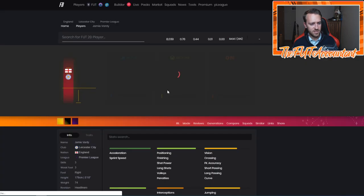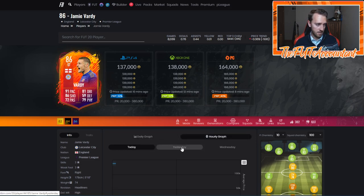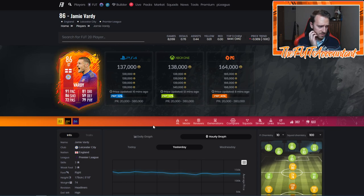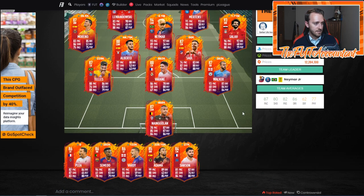Vardy is an interesting situation because he got injured in their game yesterday and he's been dropping — he was around 160k to start the day and dropped off quickly to 140, then to around 130. I picked one up for the club today at 135. From the reports, the injury wasn't too bad, so that's maybe an investment to keep your eyes on. He's dropped from 160k to 130 so quickly. The main thing is making sure Vardy is healthy — there's a week off between Prem games until the beginning of February.